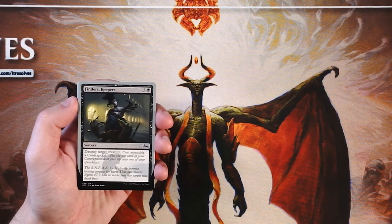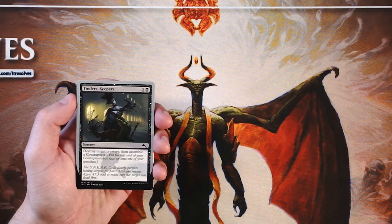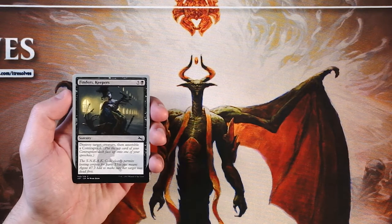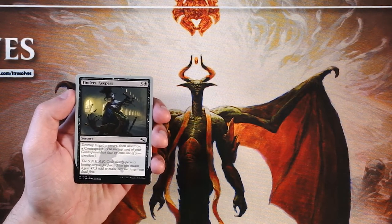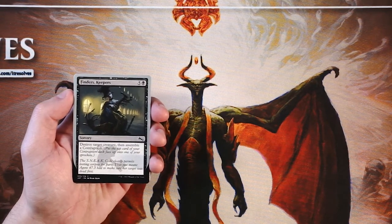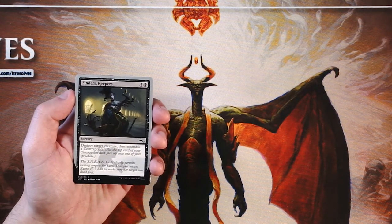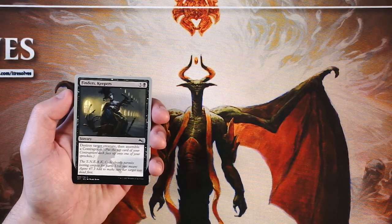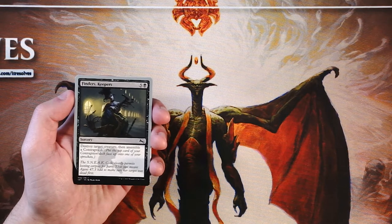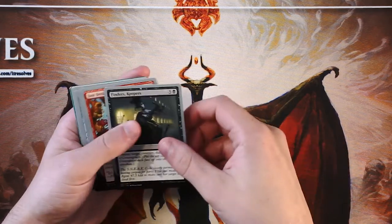Finder's Keepers is our first card here. It's a sorcery for five and a black — destroy target creature, then assemble a contraption. The contraptions were a new thing added into this set. They are actual cards that you can draft, and they basically give you a buff every three turns or something like that. They're actually really, really cool. Some interesting stuff you can do with it. I really like this card — destroying target creature is always great. Not super funny, but as a draft pick it's very good. A little expensive, but the contraption really makes this over-the-top good. Definitely a strong start for this pack.